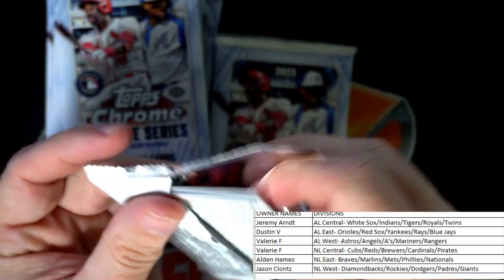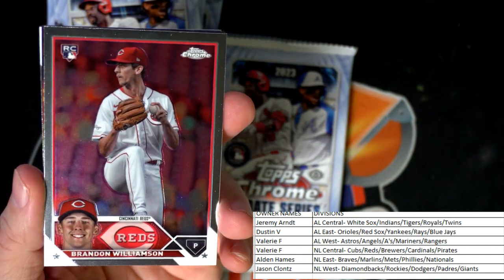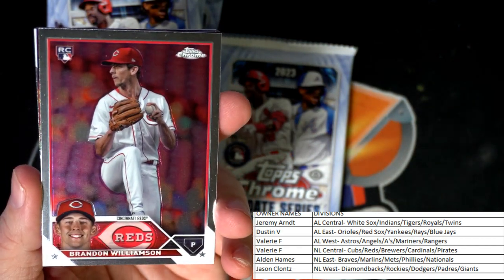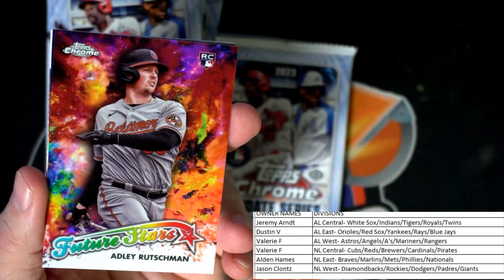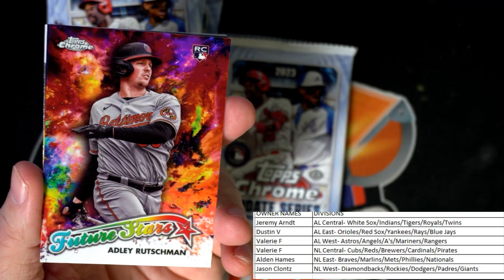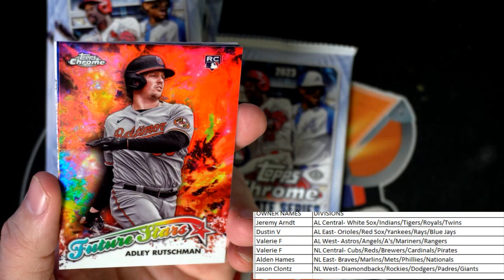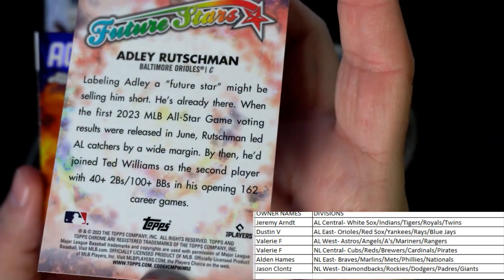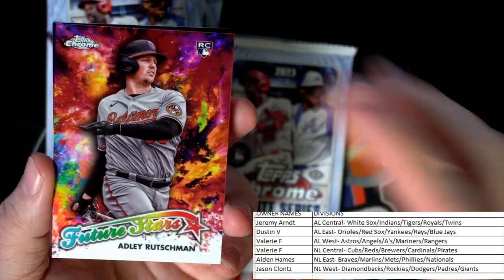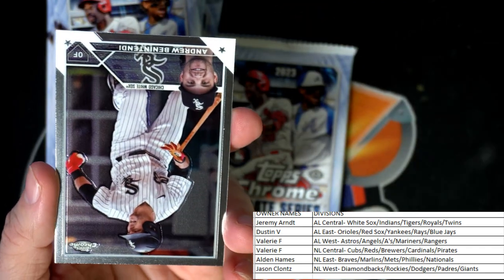Who do you like better from the Orioles rookies — is Gunner a better long-term rookie or is Adley the better long-term pick? Brandon Williamson for the Reds. Speaking of Adley — there he is, Future Stars, Adley Rutschman rookie card. That's a beauty, Dustin V — there you go, man! Nice one with the Adley.